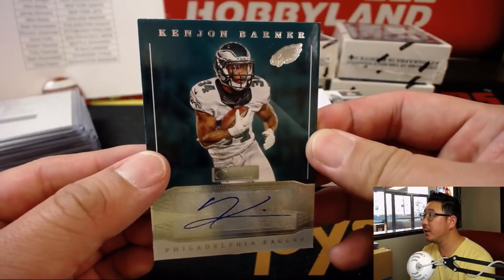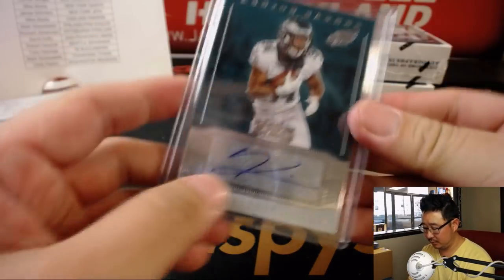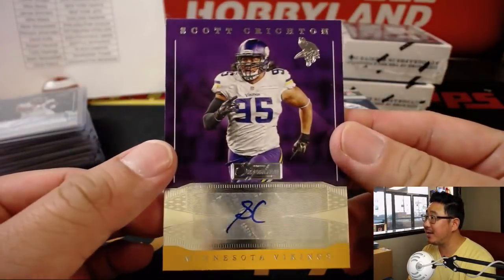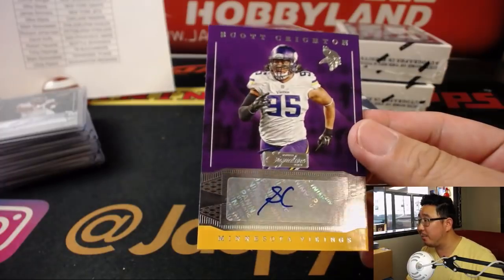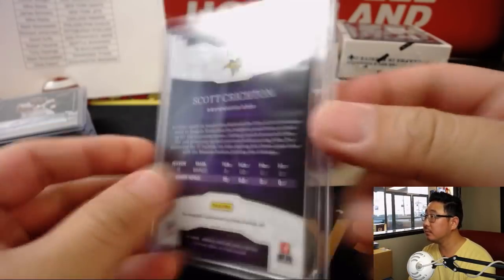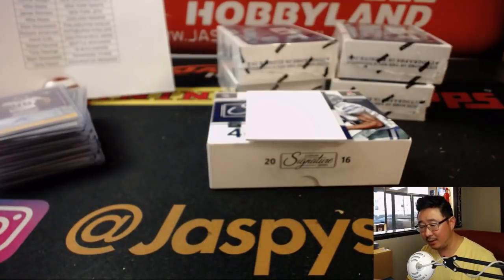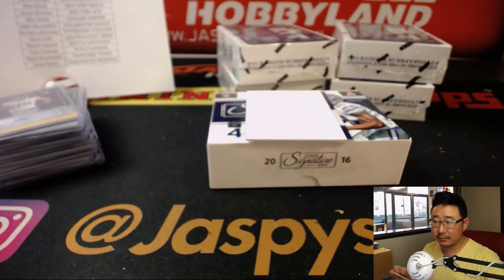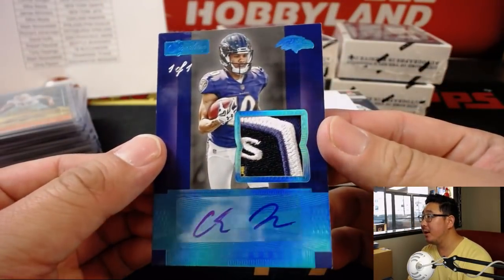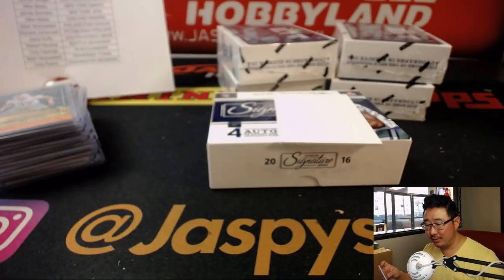For the fly Eagles fly, we got Kenyon Barner — Mark N with the Eagles. We got Scott Crichton, SC — looks more like an ampersand — Vikings, Chris Parent. We got Kiko Alonso, 1 out of 10, Dolphins — David Duffy, Dolphins. And back here — wow — a one of one, Chris Moore with the corner of that Raven seal.